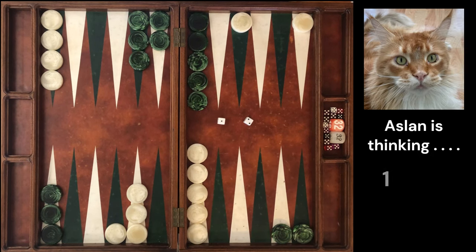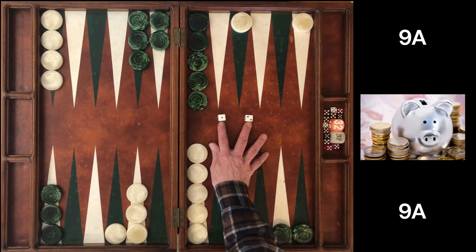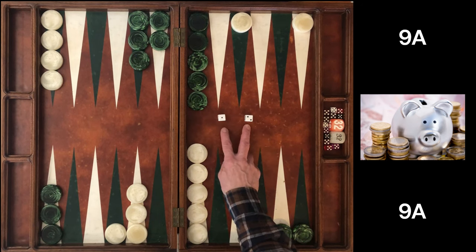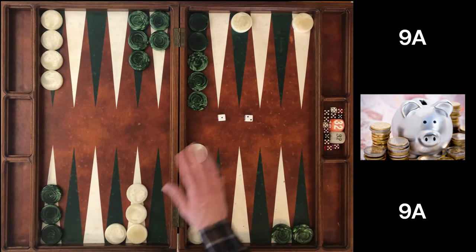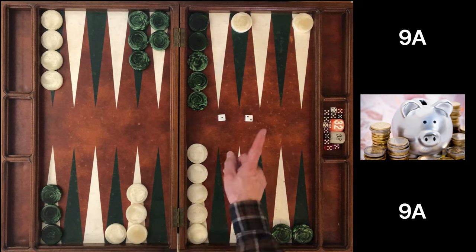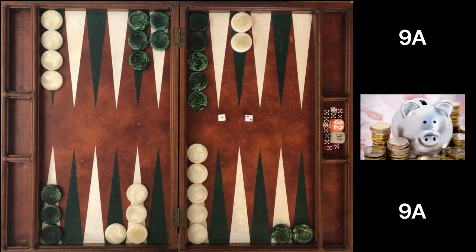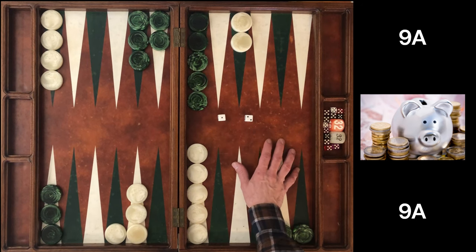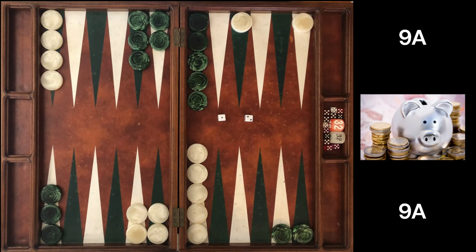Pause the video. So in this position — 9 away, 9 away — the first match score: 1-2 is best played on the 7 point or the 21 point. The two obvious plays. It is the 21 point, and interestingly it's clear. Making the 7 point in this position is halfway to a blunder. How many of you chose to make the 7 point?